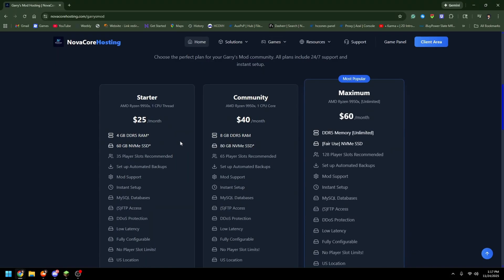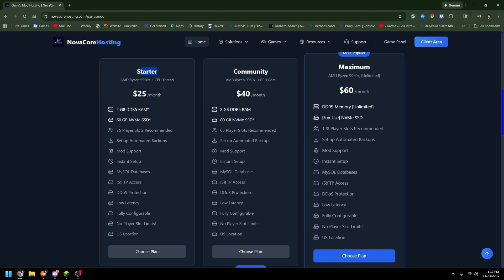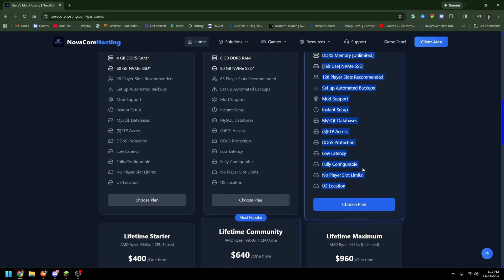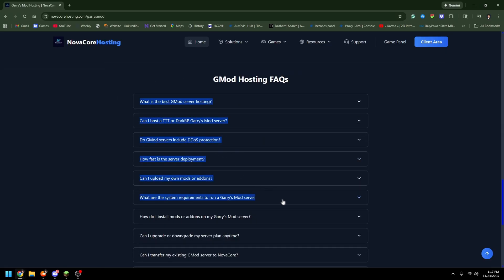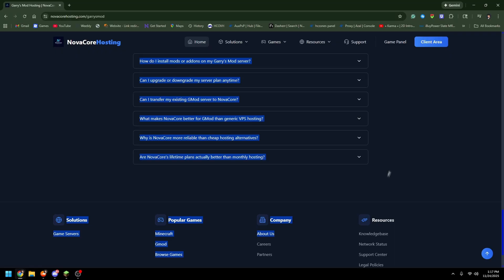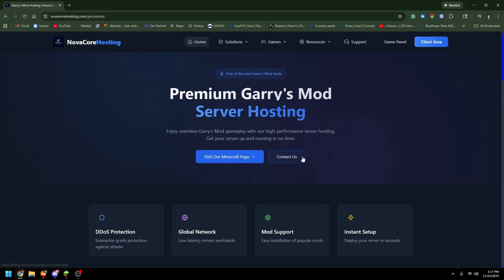The 32GB plan is $80 a month, which is super cheap in my opinion. For Garry's Mod, the Starter plan is $25 a month, the Community plan is $40 a month, and the Maximum plan is $60 a month with all those features. There are also lifetime options — Lifetime Starter is $400 one time, Lifetime Community is $640, and Lifetime Maximum is $960. They also have a full FAQ section for Garry's Mod.